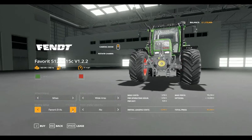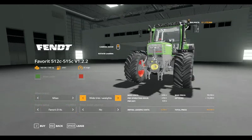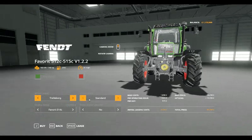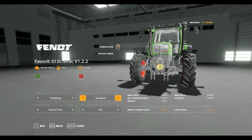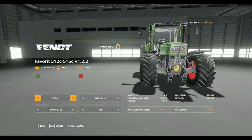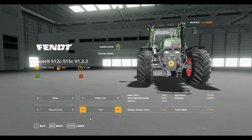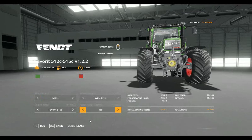Moving on to the 514 and then the 515 — going with the Mitus wide tyres, with a front loader attached as well. Going to the highest in the range, the 515C: leasing costs are a base cost of £1,968, per operating hour £2,066, £984 per day, and an initial leasing cost of £5,018.